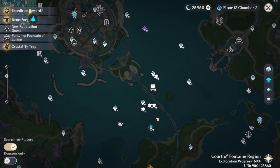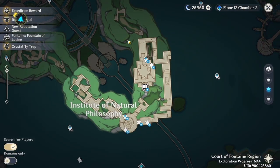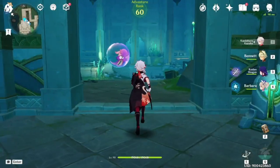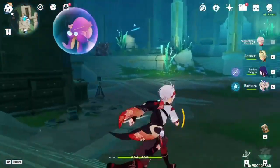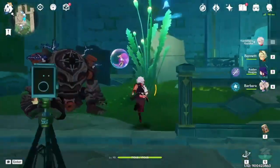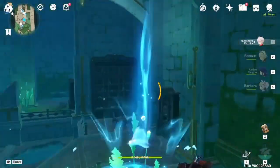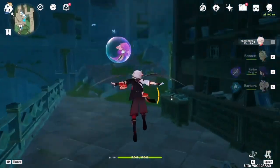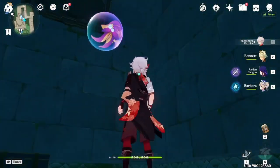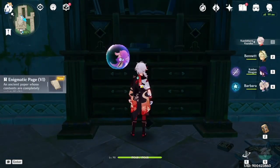This next location you will only be able to unlock once you've done the world quest Aqueous Tidemarks. Go to this teleport waypoint and head forward to the south direction. We want to go up here — we can use this portal to go up. Just enter to go up. The room is actually closed by default, but you can open it here. You'll find another chest here, but the page is not inside the chest — the page is here. Just investigate to get another page.